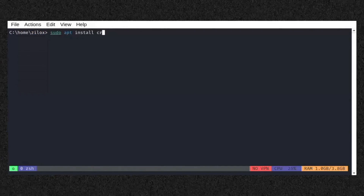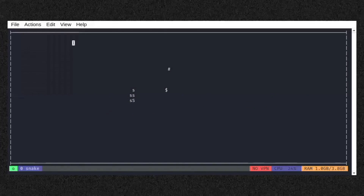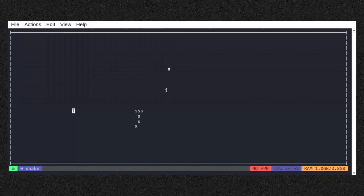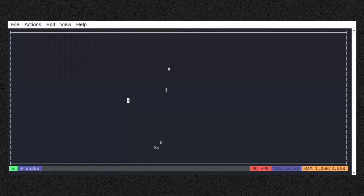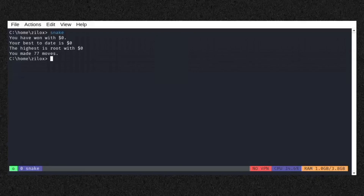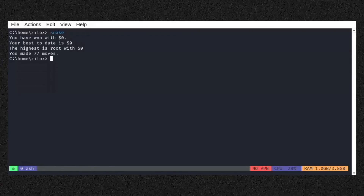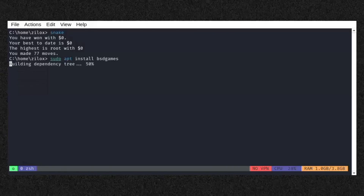Type sudo apt install crawl in your terminal to install this game. Number eight on our list is BSD Games — a collection of classic Unix games including Tetris, Snake, and Adventure. These games vary in complexity and offer a nostalgic look back at early terminal gaming. It includes many simple games, from arcade to text-based adventures. Type sudo apt install bsd-games in your terminal to install this collection.